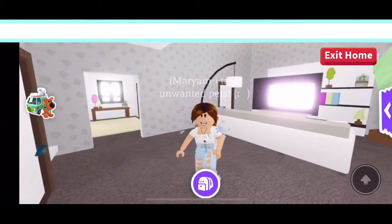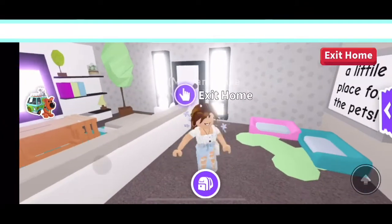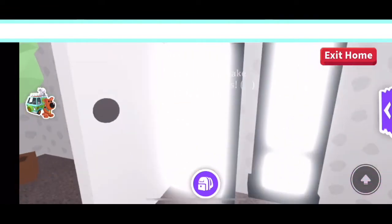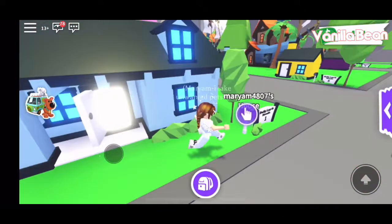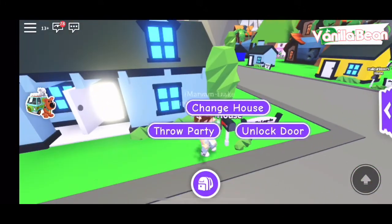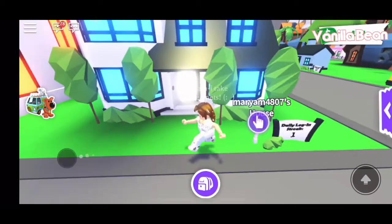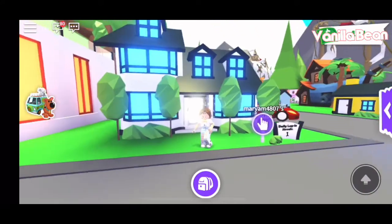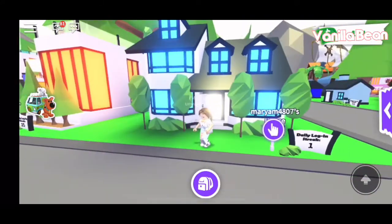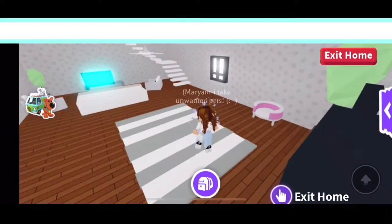That's pretty much the whole first house — small, cozy, and cute! Now I'm going to show you the next house, which is bigger. We'll head outside to the mailbox and go to my family home. Here it is — it's a lot bigger, two floors, and I painted the outside white. It looks really nice.